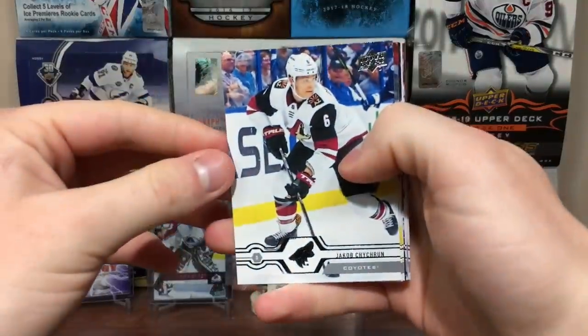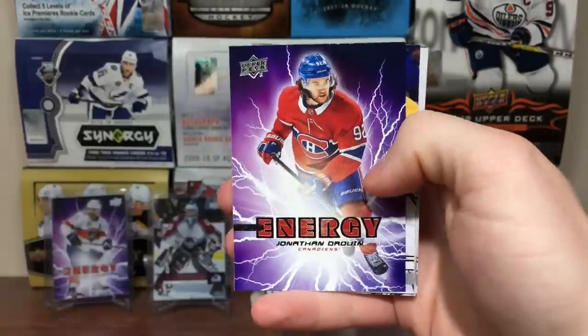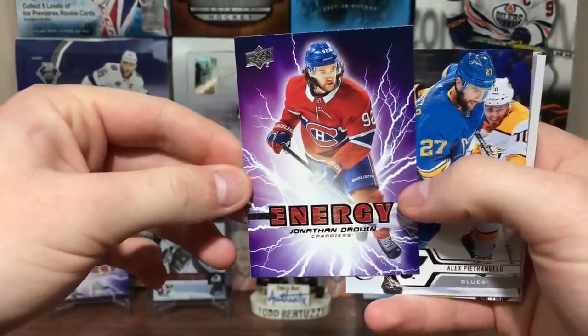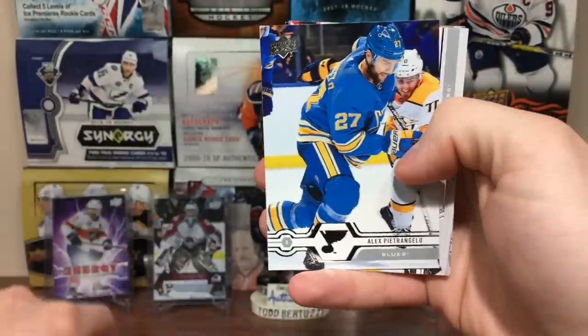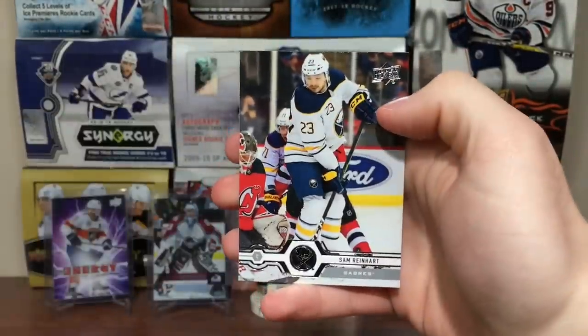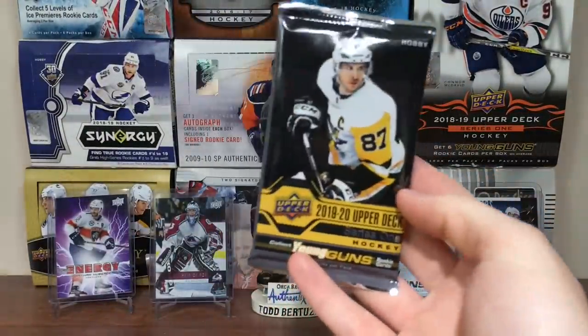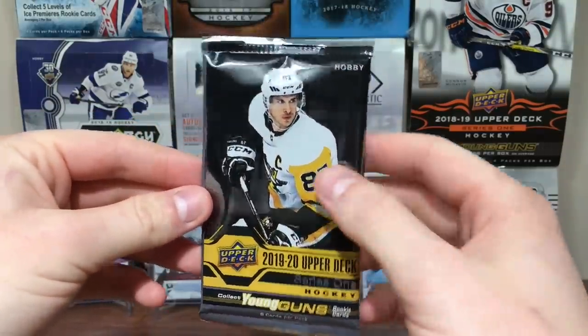Next hobby pack: Jacob Chikrin, Matt Dumba, Max Pacioretty, Pure Energy Jonathan Drouin. No Young Guns yet, and only got five packs though. Alex Pietrangelo, Keith Yandle, Matt Calvert, and Sam Reinhart. Young Guns are 1 in 4 in hobby as well.